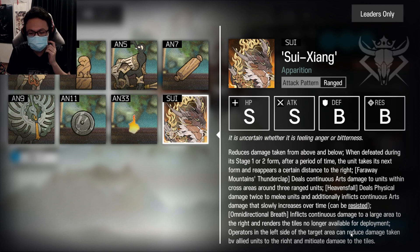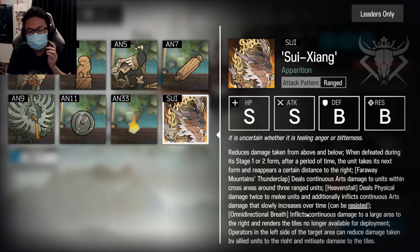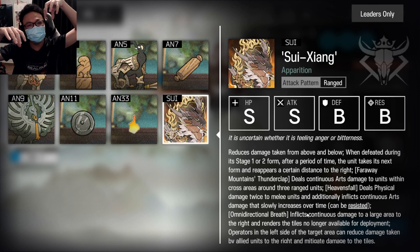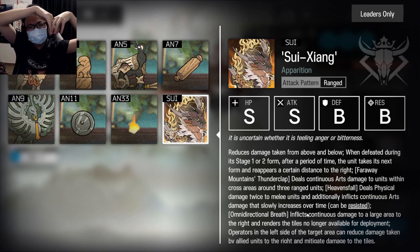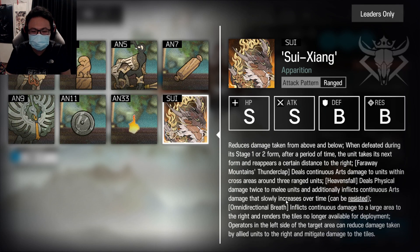Operators on the left side of the target area can reduce damage taken by allied units to the right and mitigate damage to the tiles. So basically, if you have an operator on the left side of the map, everybody standing behind that operator will take less damage from this laser beam. That's all the skills you need to understand.